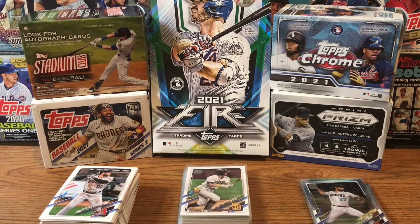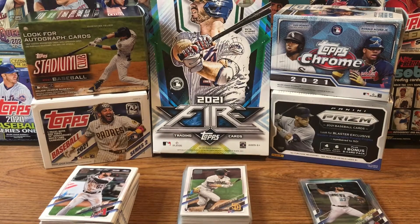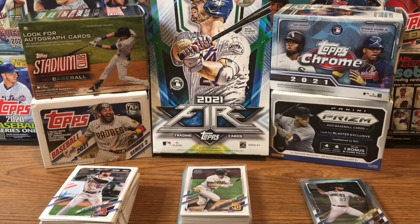Hey everyone, welcome back to another edition of Rippin' for Rookies. It is Friday morning, right around 6 o'clock. I was up until 11 o'clock last night doing a break, and this is going to be the break recap. My voice is kind of gone, but we did five boxes last night: four blasters and the Topps Fire hobby. These are all from 2021 — Series 2 Topps, Stadium Club, Topps Chrome, Prism, and then the hobby of Topps Fire. I'm going to give you a recap of every box.